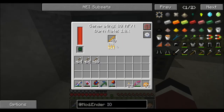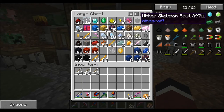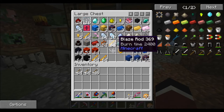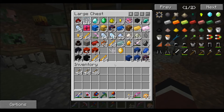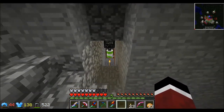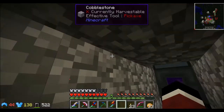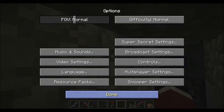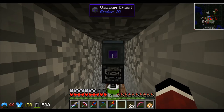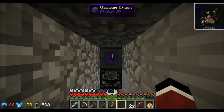You might be wondering how I've gotten so many blaze rods. At first I was flying around the nether killing blazes and wither skeletons — I got four wither skulls so I'll be summoning another wither soon. But the hint of how I've been collecting blaze rods is down here — there's a little hole in the wall, and inside you'll see I have a vacuum chest from Ender IO. It just sucks up items off the ground and deposits them into the inventory.